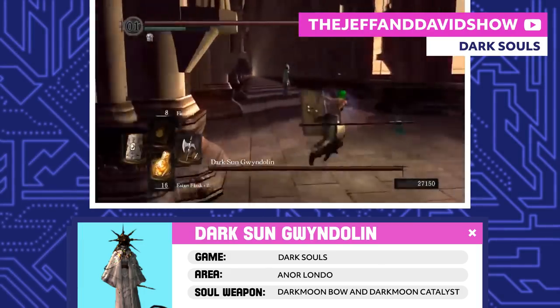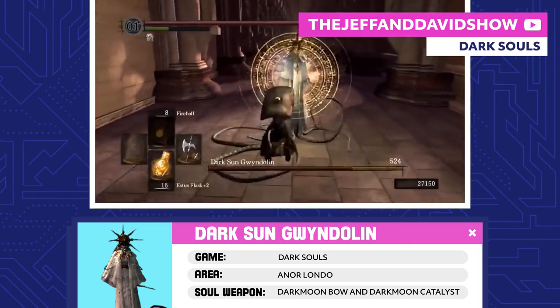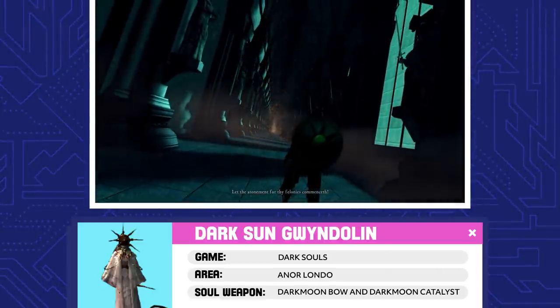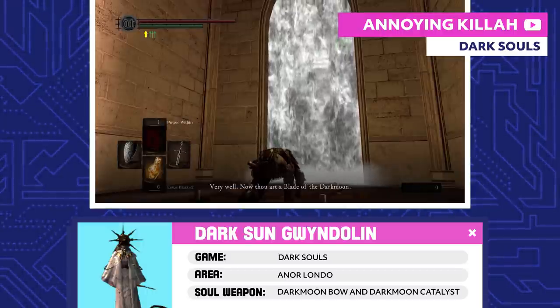Dark Sun Gwyndolin. Gwyndolin was born as the last son of Lord Gwyn, but he was raised as a girl because of his strong ties to Moonlight. By the time you roll up to Anor Londo, Gwyndolin is the last god remaining and has covered the entire city with an illusion. If you don't kill him, you can join his covenant, the Blade of the Dark Moon.